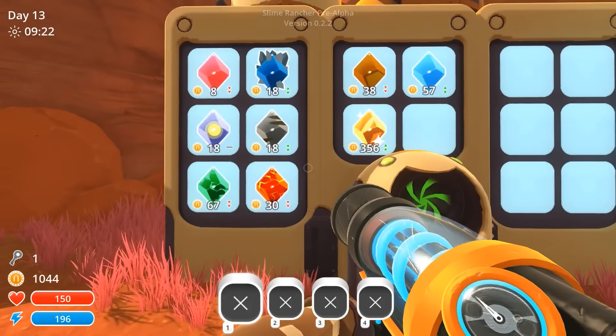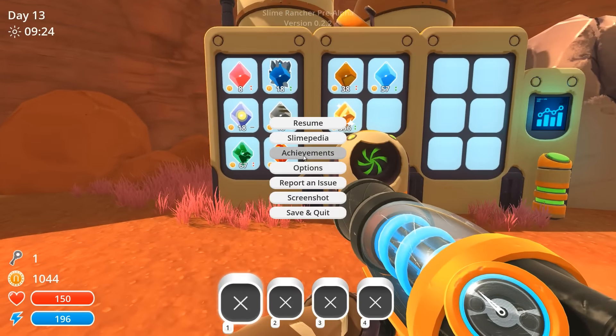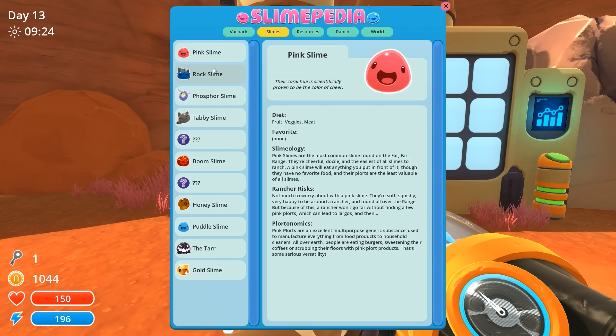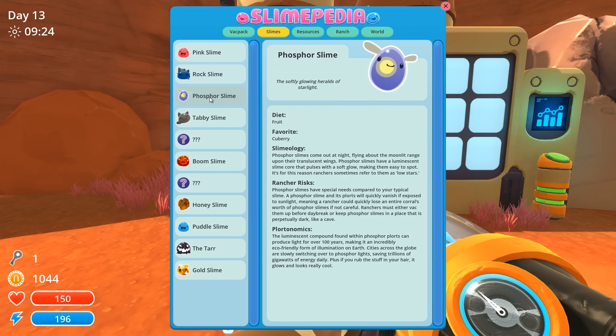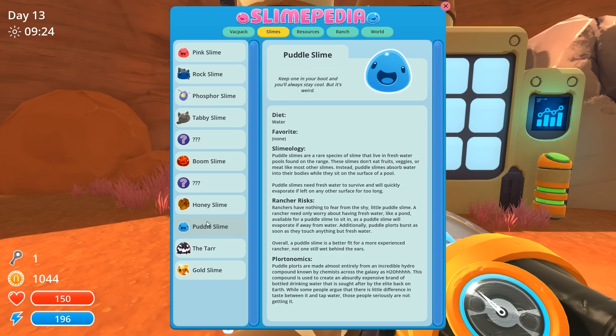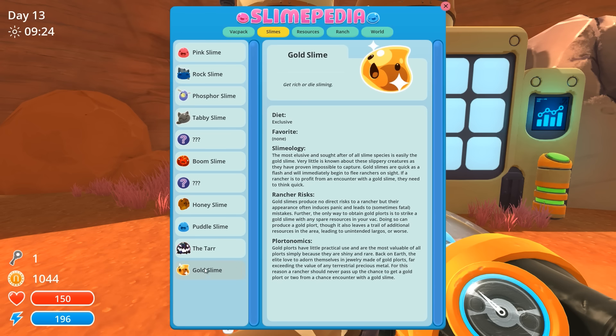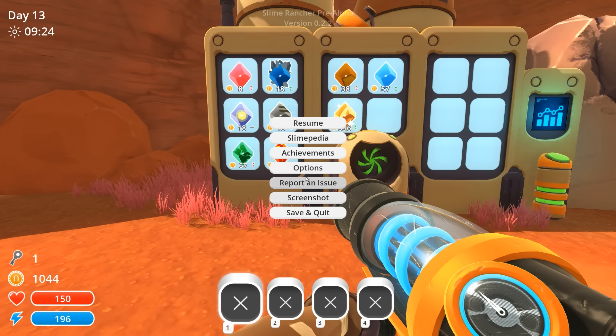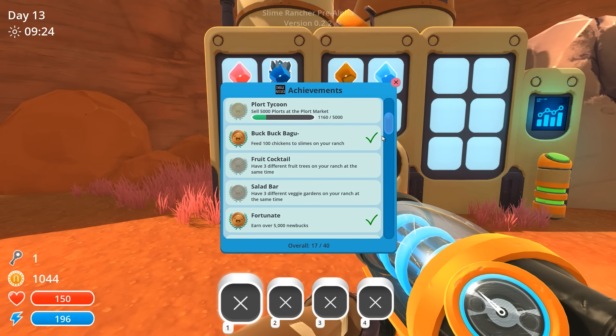So for example, I think tabbies and booms are the only ones who eat meat exclusively. Checking the slimpedia — you eat veggies, meat, veggies... okay, you eat fruit, you eat meat, and you eat meat. So these two do eat only meat. These are rat slimes and hunter slimes but they're not in game yet. If I remember correctly, we can maybe find them in the achievement list.